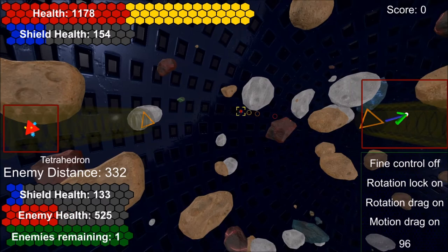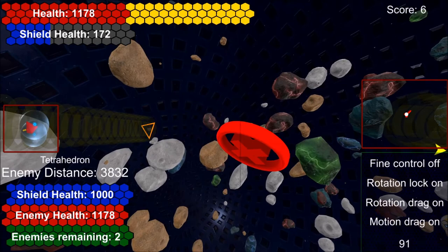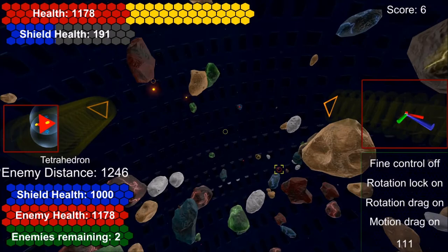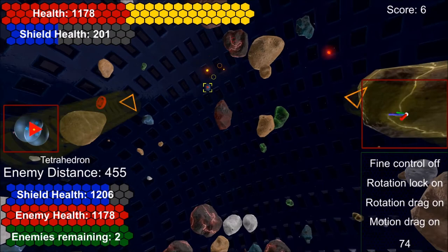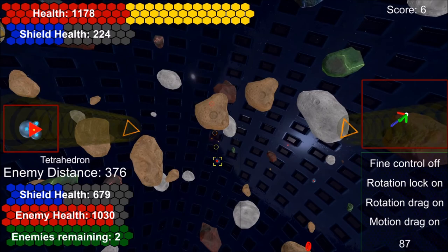The only way to recover health is by picking up health packs, and the only way to get health packs is by destroying enemies. After finishing this enemy, he dropped a health pack. I don't need it right now since I haven't lost any health, so I'll save it for later. The enemy count on the bottom left is now two. I can see both on screen but can only focus on one. Hitting caps lock automatically focuses on the enemy closest to the forwards direction.